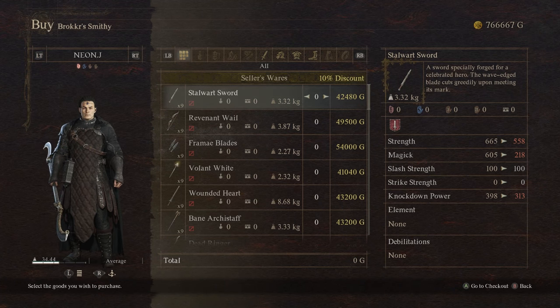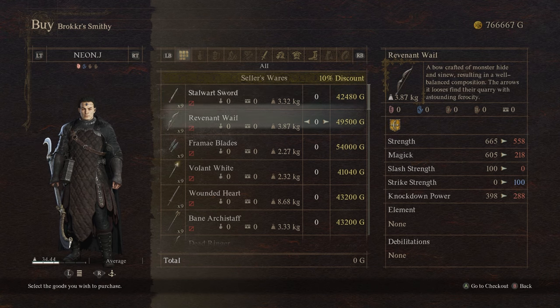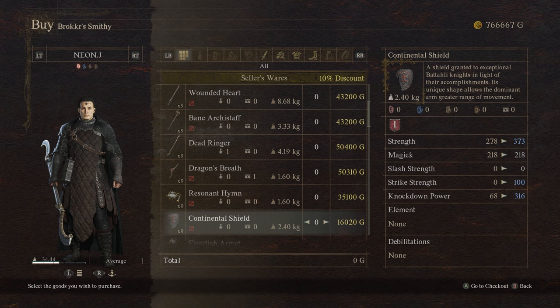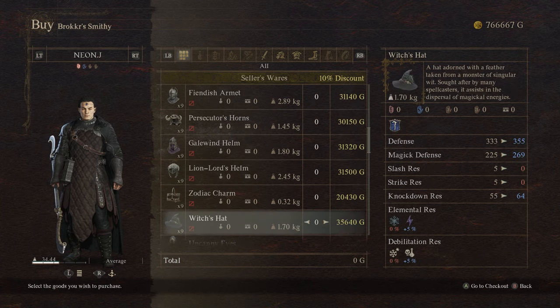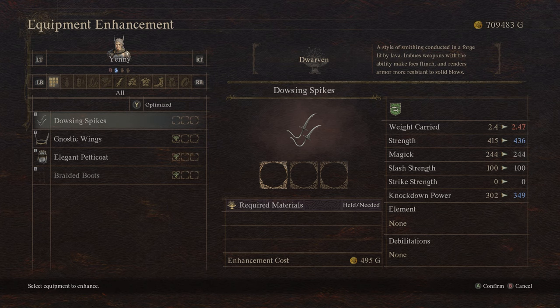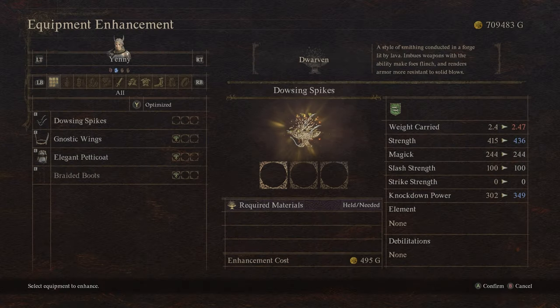Let me tell you why you may want to do this quest. She sells some of the best weapons and armor in the game, and not just that — once she's unlocked, you also get a new style of enhancement, which is the Dwarven.